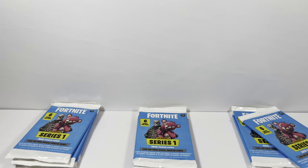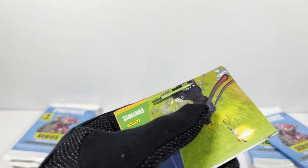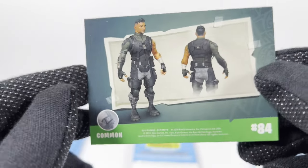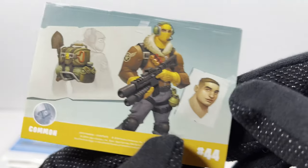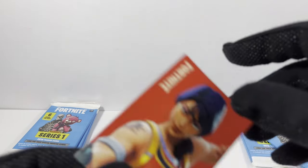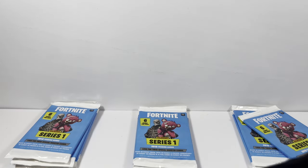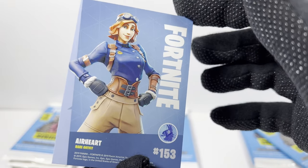Pack 14. Pray for a foily card. These folks are duking it out. Same guys trying to eliminate someone else. Here's a cool character card — Rust Lord. Here's a dupe Scarlet Defender. Here's a dupe Nog Ops. Here's a new one — she's fun, some sort of pilot. Earhart. Is that supposed to be like Amelia Earhart?